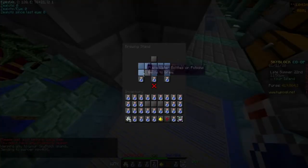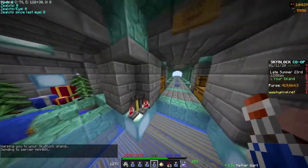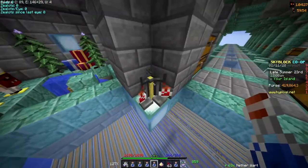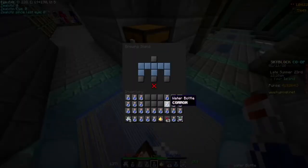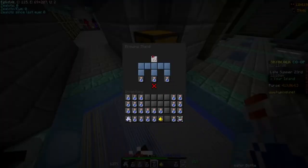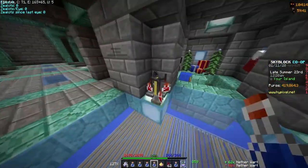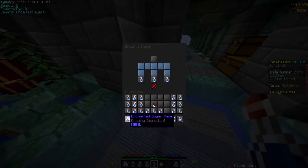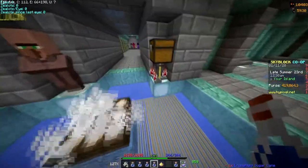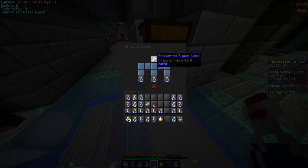I put them in here with the nether wart — I'm going to need to grab some more of that. Let's fill up all these slots. Put the nether wart in there — don't drop it — put another one in there, and after this I just put that in. That's 11 seconds: three, two, one, kaboom.